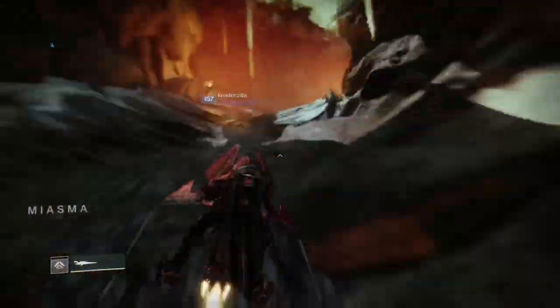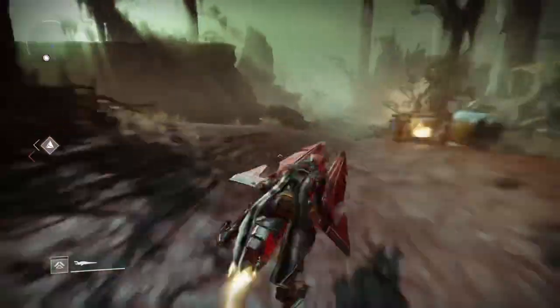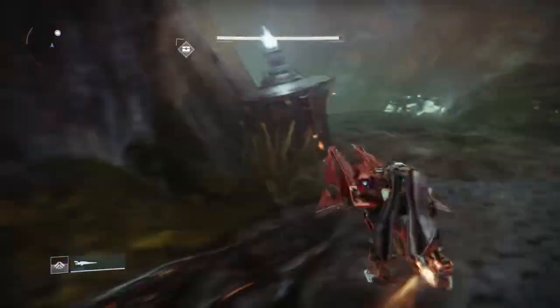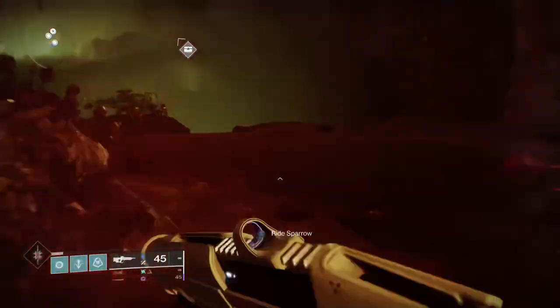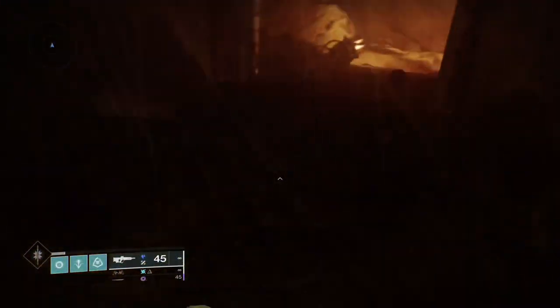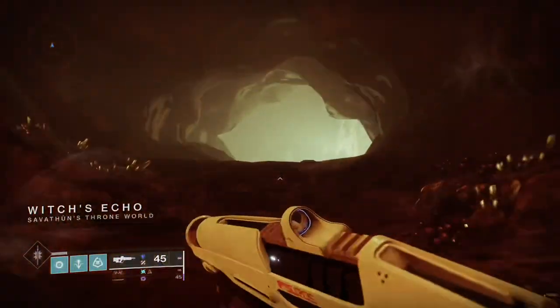Then you're going to want to go down into the Witch's Echo. Once you get down there, you have to have Deep Sight 3 — I believe it's Deep Sight 3. Don't quote me on that one though, I'm not 100% positive. I got Deep Sight 3 like in week one and a half, so everything's Deep Sight 3 to me now.